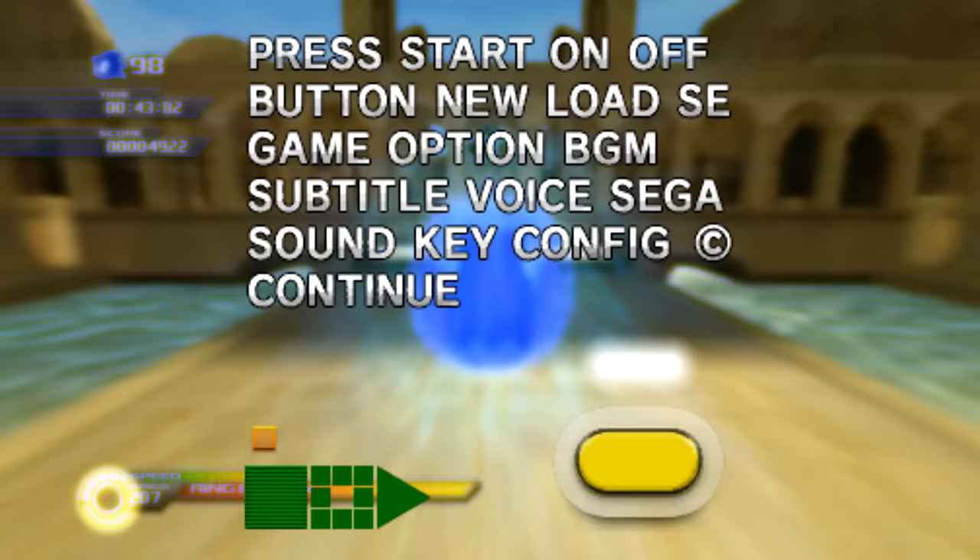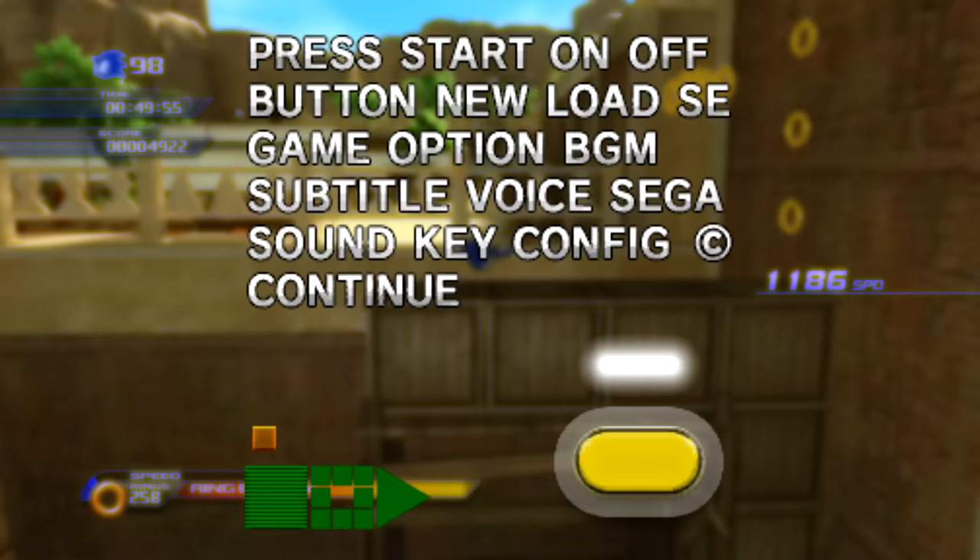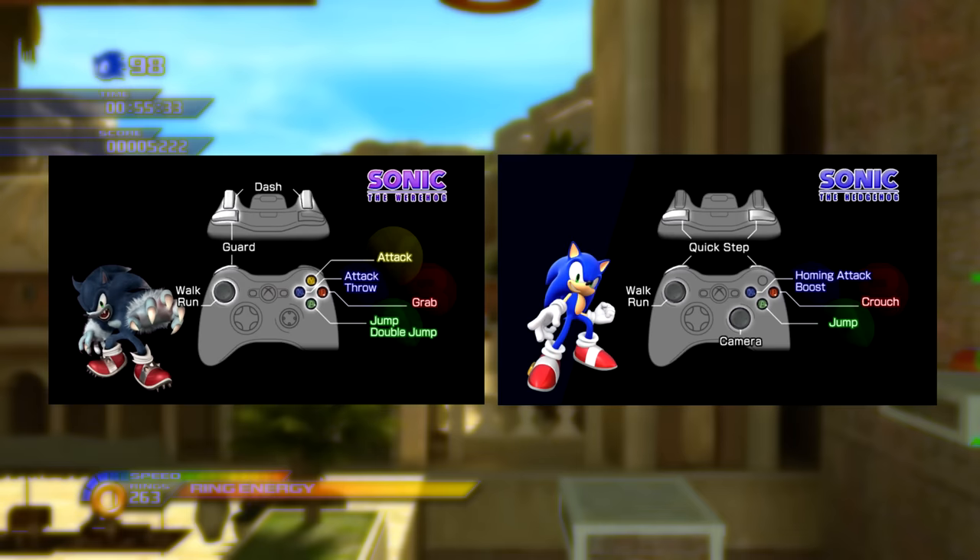This texture was used for selecting menu options. There's a strangely large number of settings on here, as well as a continue option — not something you would expect at an E3 demo. Some of this was probably unused there too.